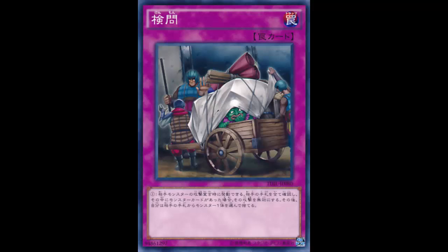I'd probably still play Mind Crush over this so I can get you during main phase, interrupt your plays as quickly as possible, and stack it. You can stack Examination too, but it's still slow. For example, if you have three Examinations and I only have one monster in my hand, I attack, you play Examination, I discard my one monster. Then you play the next two Examinations — too bad, I don't have any more monsters.